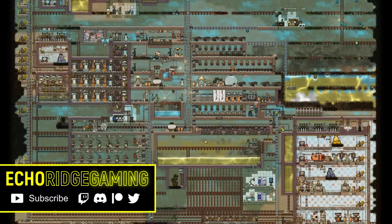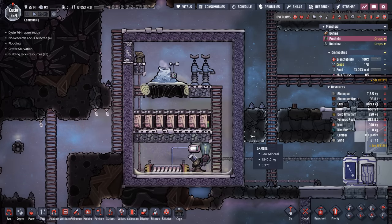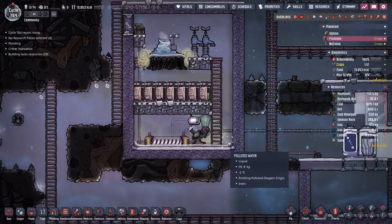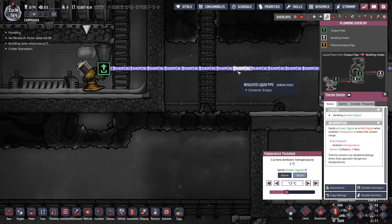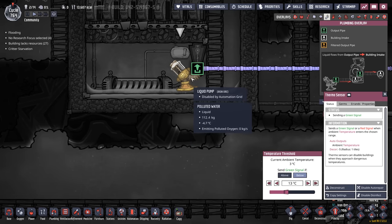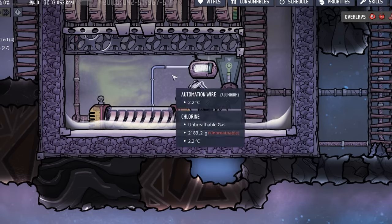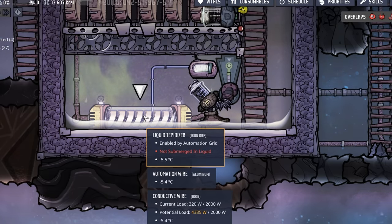Welcome back to another episode of our max colonization series in Oxygen Not Included. Today we start off with a problem. You can see how low this tank got during the last episode, and the whole pipe is empty because this pump has been disabled by the automation grid. This thermo sensor is making sure the water is warm enough before pumping it out, except this liquid tepidizer is not submerged in liquid, so it's not heating anything up.